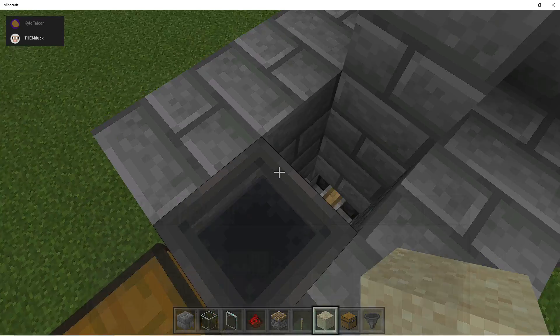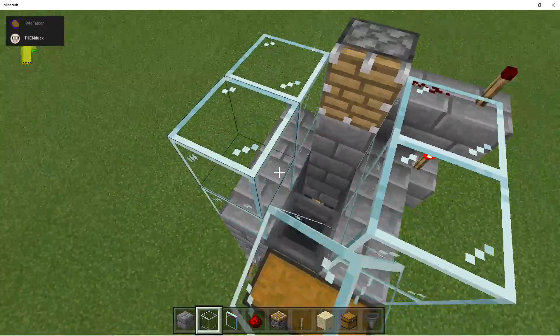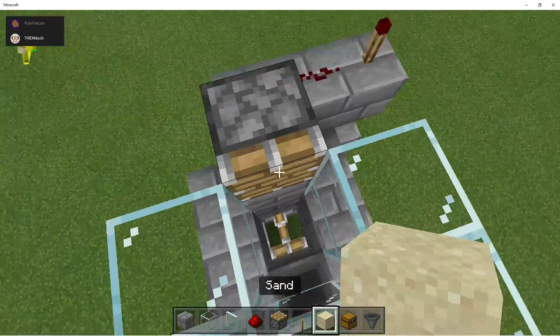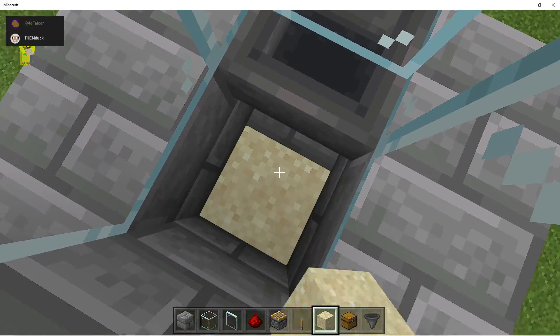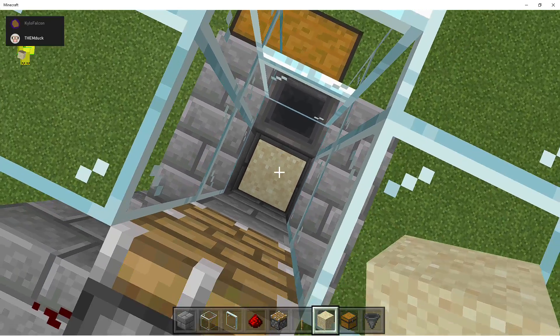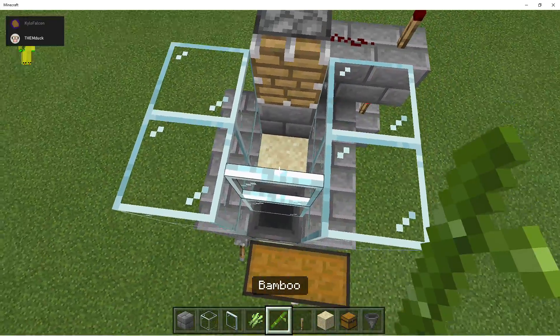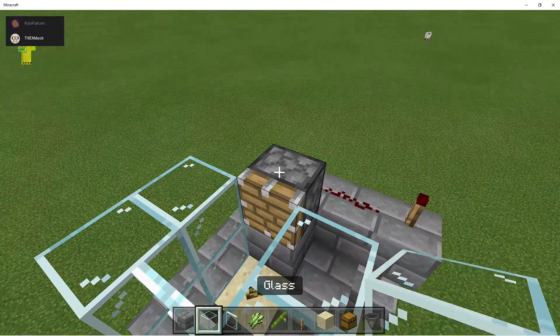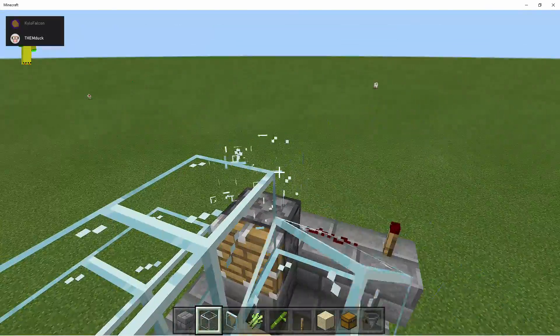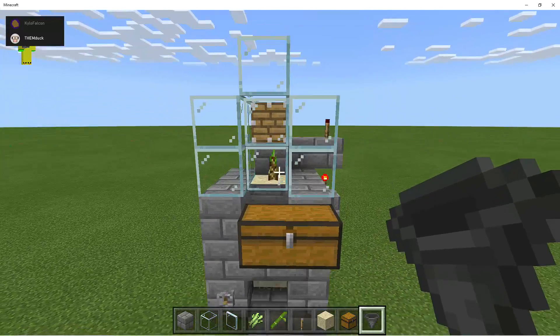After that, grab some glass and build it in this formation. Place it on the piston. Now, obviously you could do this with bamboo or sugar cane, but I'm gonna do it with bamboo. Place two on top, and this should be a finished farm. Hit the lever.